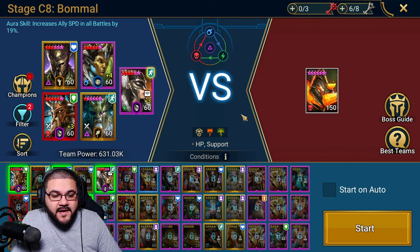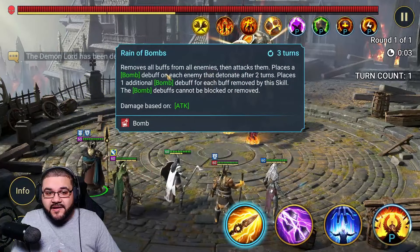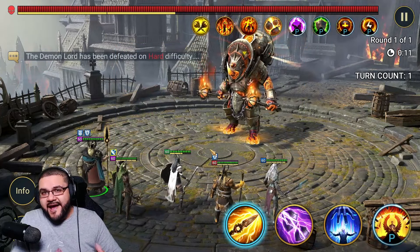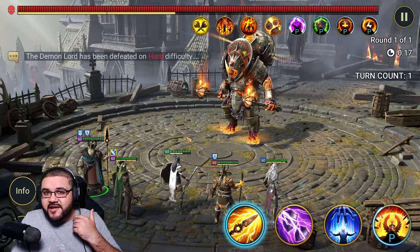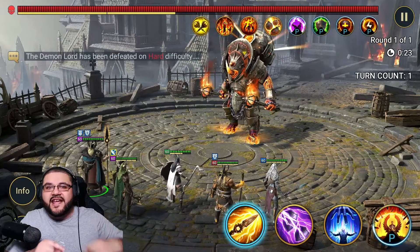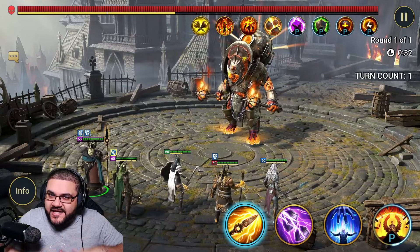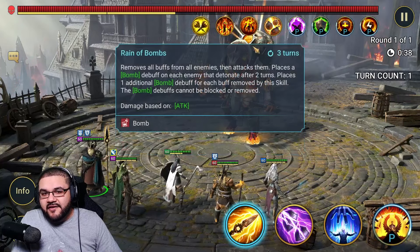From there try to amplify tankiness, speed, and help sustain your team. Timing is also important because he's going to bomb you first and foremost, and he's going to strip your team. So you want to time it so that when the dread bombs or the bombs placed on your team are about to go into effect, you have the buffs up and ready to go. Speed tuning is valuable here — maybe set up your team so Demytha is at the top or bottom of the turn order, ensuring your champions have their buffs in place before the next bomb activation.